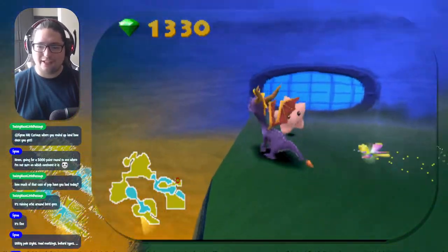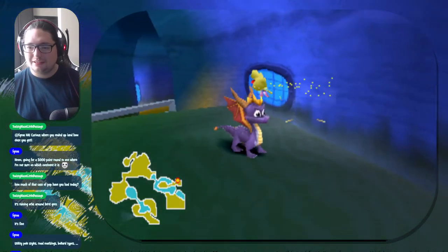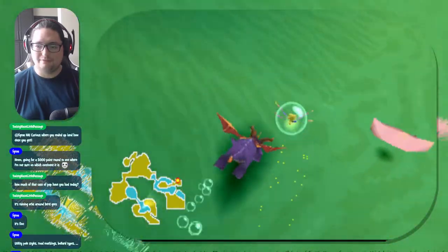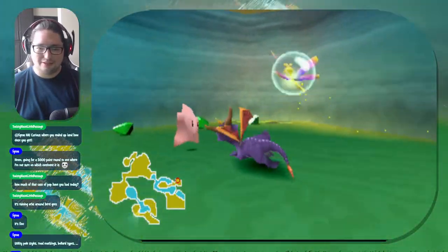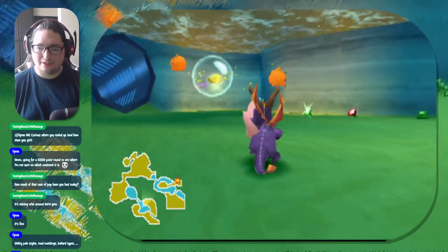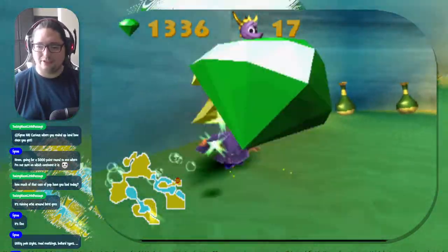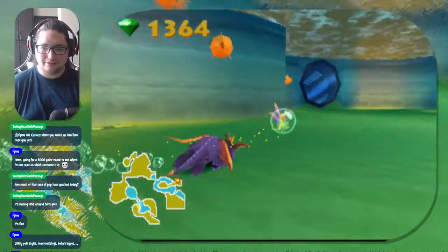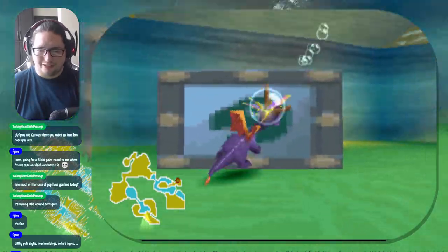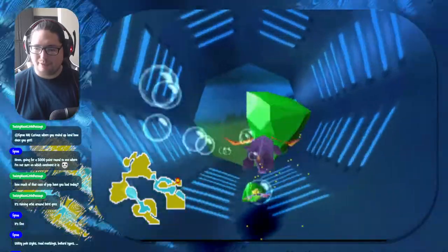And here's our fodder for this level. It's actually kind of funny - look, they're all smiling, happy. You couldn't see it there, he's facing away. But once you flame them, they'll actually frown as they're... I want to see you frown. Take my word for it - there you go. There's this big box right here. We'll have to come back for that.